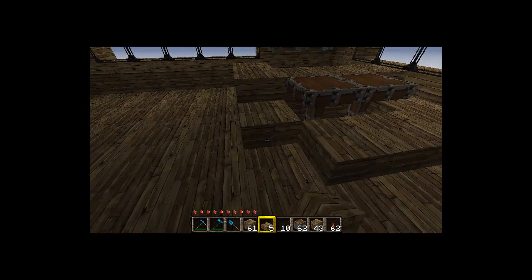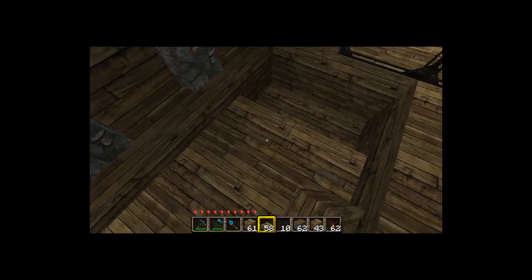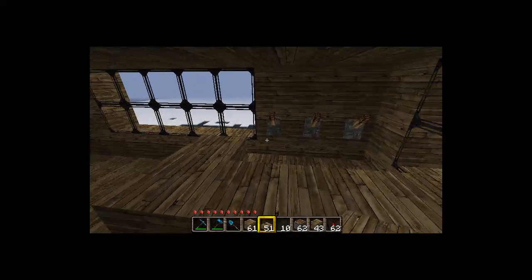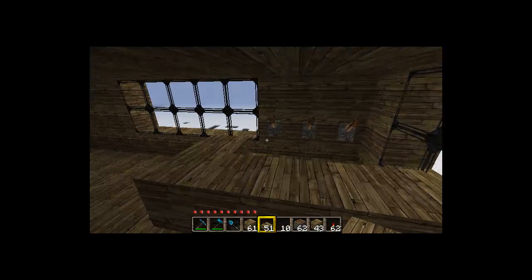Grab your pistons, look down at the torch, and place one right there and one next to it. The stools are a little too high, so use wooden slabs to surround them. Do the same around the bar and on the inside and top of the bar. Now we've got a cool raised bar with stools that actually look like stools, with our little bottles in the back.